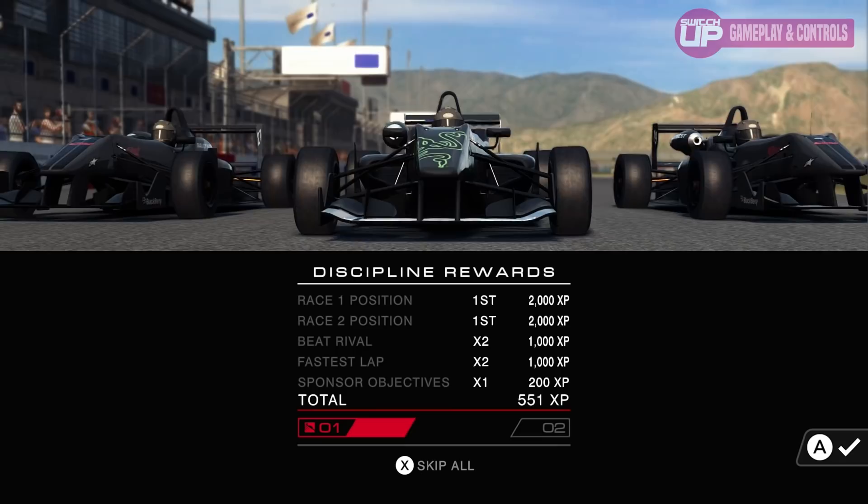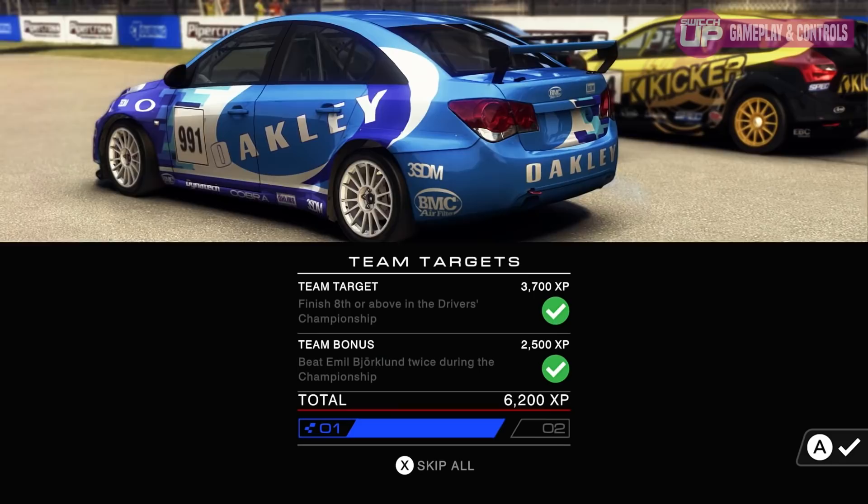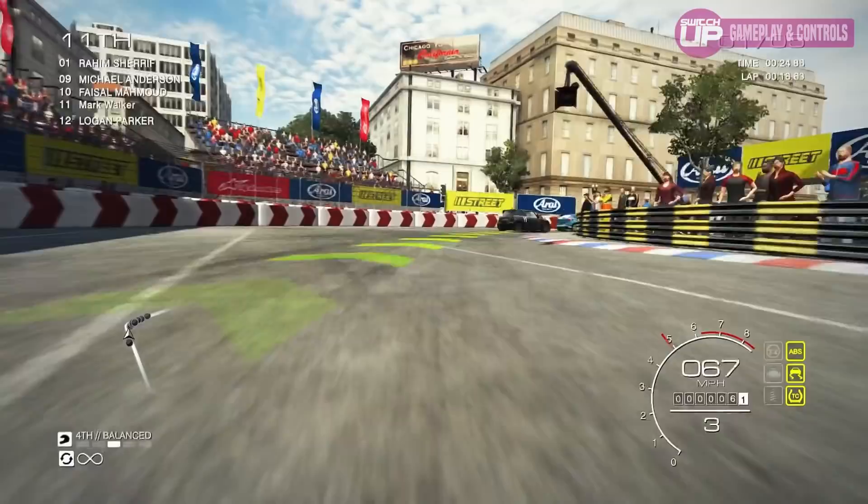As you progress through the different seasons you'll unlock more sponsorships, more cars and invariably more races to take part in. It's easy to get into your first race, and the criteria that a particular sponsor wants you to achieve are shown on screen. Before beginning, you can spend a little bit of time practicing the course, tuning up your vehicle, and if you have any upgrades, fitting those to your car or changing the ones you've currently got selected.